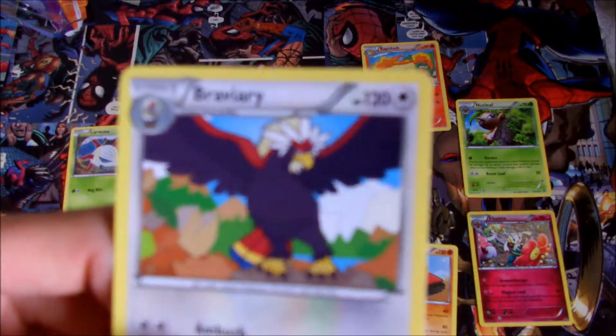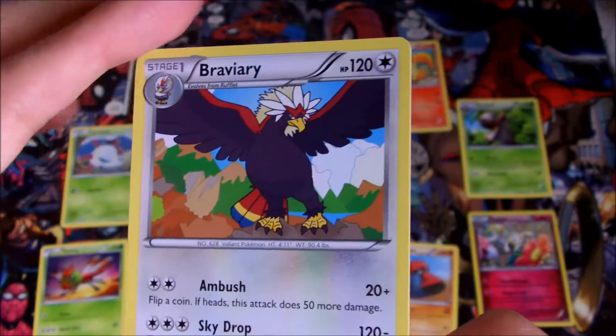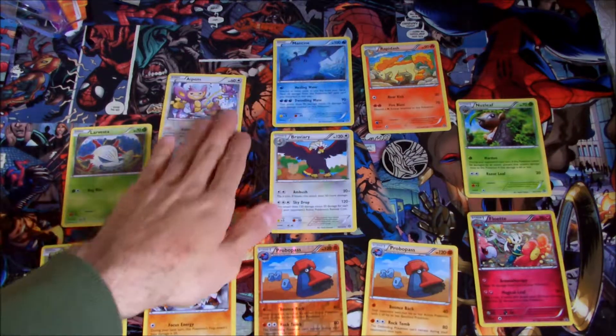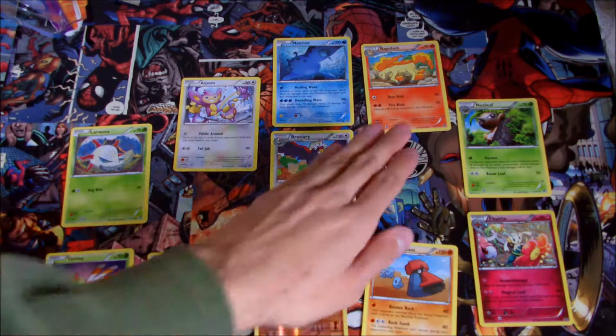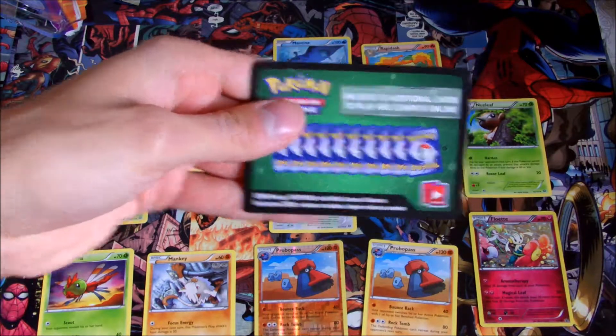I haven't got this guy either — Braviary. It's a normal type. So we've got a mixture of normal, water, grass, and some fighting Pokemon here. Our special coin and our special packet. And we've got some codes as well for the online game.